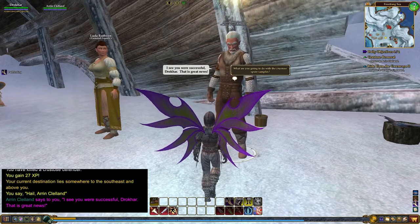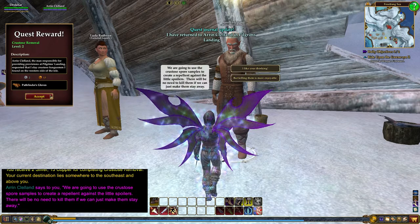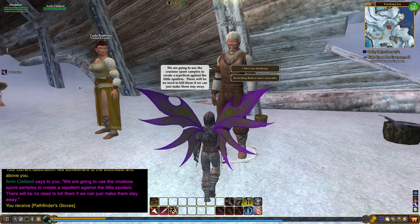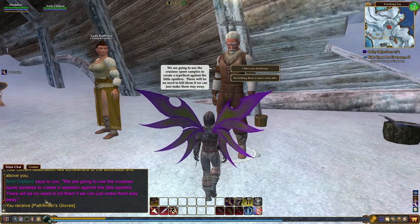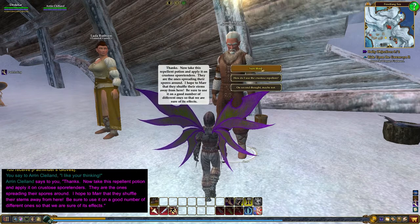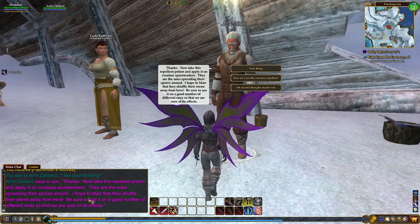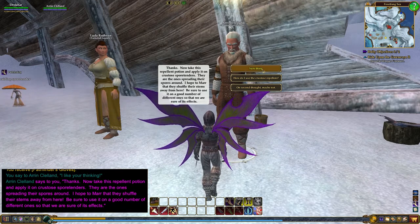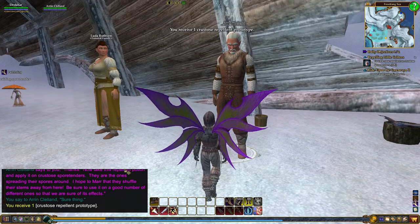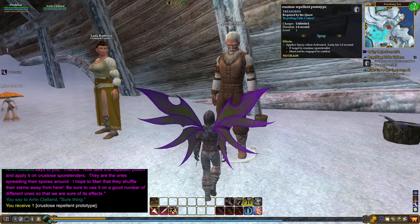Camp provisioner: hail! I see you were successful, Droger — great news! He says we're going to use the Crustos spore samples to create a repellent against the little spores. There will be no need to kill them if we can just make them stay away. Thanks — now take this repellent potion and apply it to the Crustos Spore Tenders. They are the ones spreading the spores around. Be sure to use it on a good number of different ones. We accept the quest and receive a Crustos Repellent Prototype.